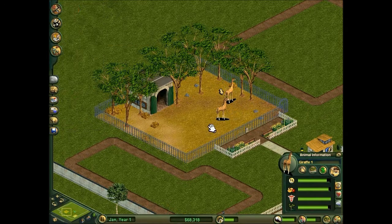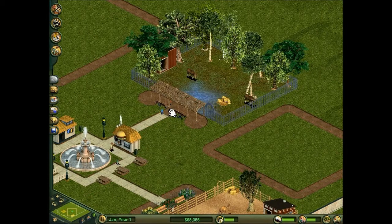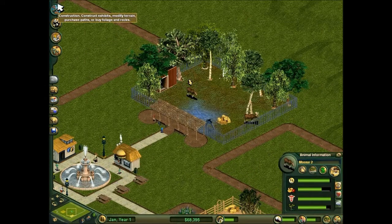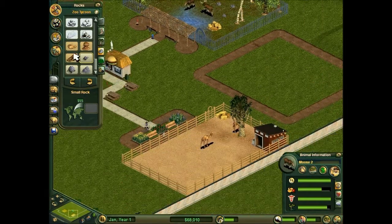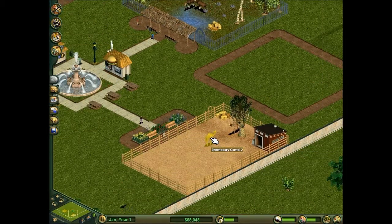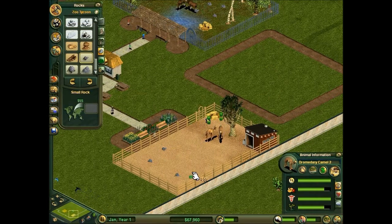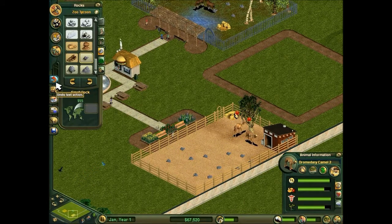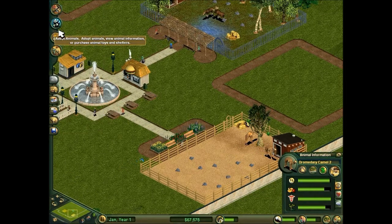That's the right number of trees — they're happy enough. How are these moose doing? They want more rocks, so let's put some rocks in their exhibit. And the camels probably want some rocks too. Yeah, they want more rocks, so let's just put some rocks in there. And the camels are happy.